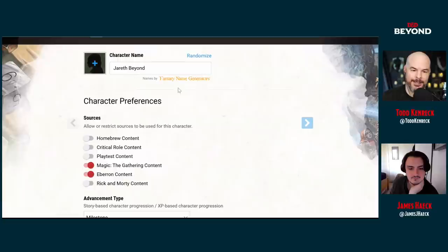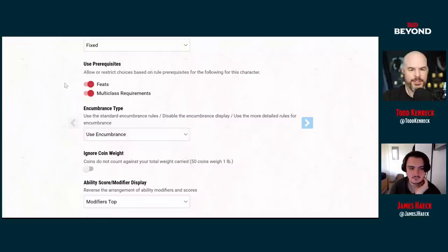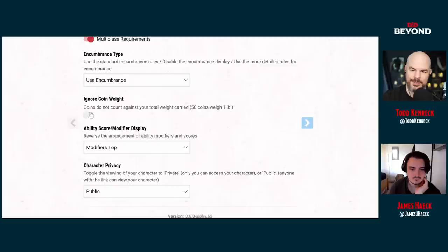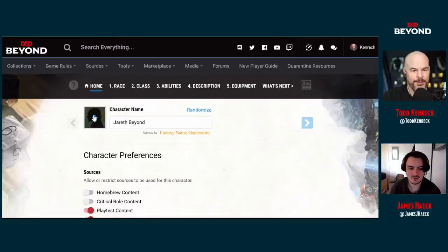When making a character we have a lot of options: homebrew content, Critical Role content, Unearthed Arcana playtest content, and Rick and Morty. I think it would be good to make this guy an Eberron character — it's sort of pulpy, spy-ish, techie fantasy. Let's also check playtest content. We've got fixed tip points, feats allowed, and multiclassing requirements.